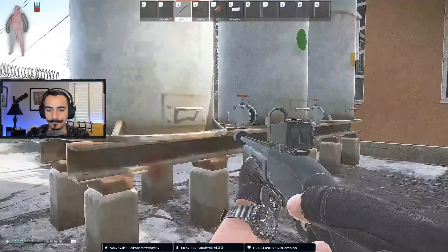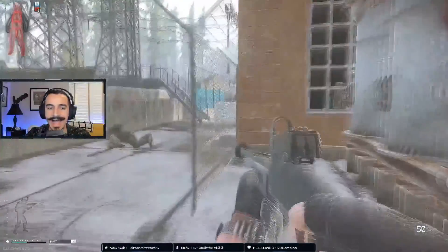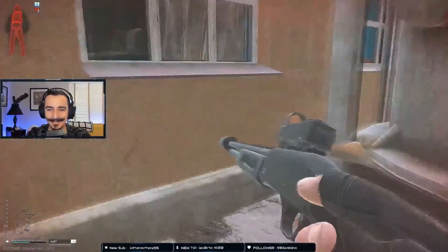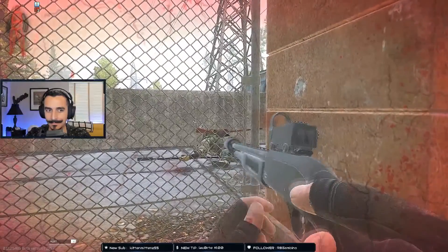Peacekeeper wants you to mark two lost UN cargo trucks with the MS-2000 marker we've all grown to love, find and deliver five MRE ration packs, and kill ten scavs on Shoreline while dressed in a UN uniform.